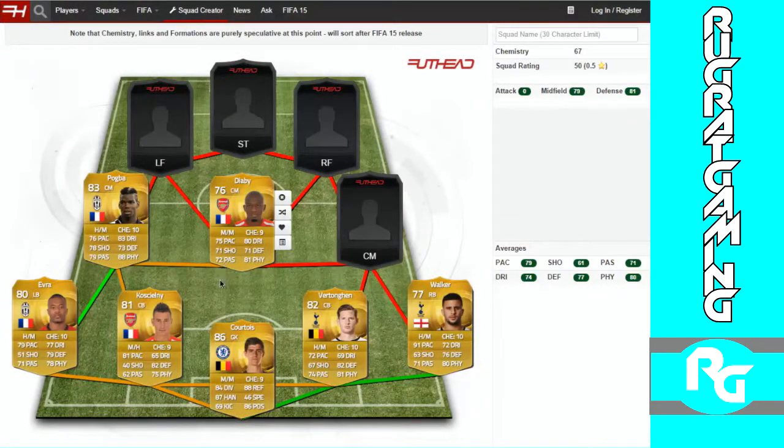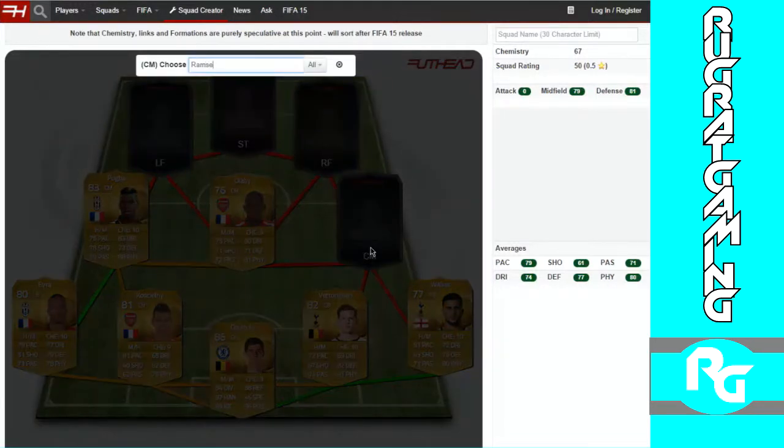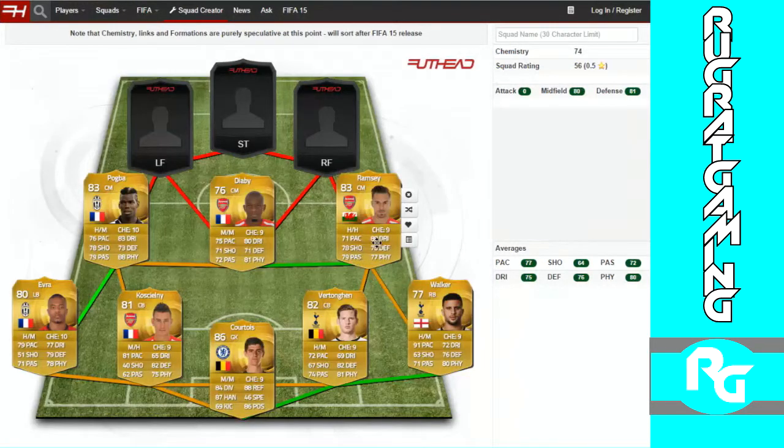I picked Diaby because of chemistry reasons and because he's a good all-around player too — 75 pace, 80 dribbling, 71 shooting, 71 defending, 81 physical, and 72 passing. Right center mid is Ramsey. He's good everywhere — technically his pace isn't the greatest but he makes up for it with dribbling, shooting, passing, defending, and physical. This midfield will be a tank — they're all tall and strong, they can shoot, dribble, and pass, and they'll hold the mid both defensively and attacking-wise.